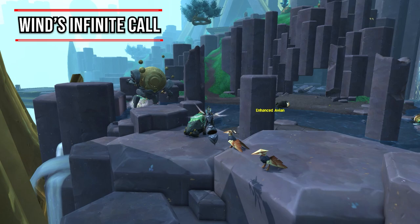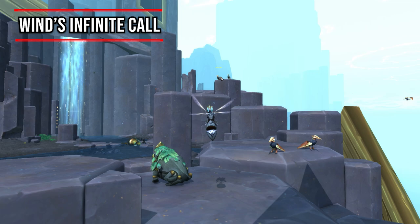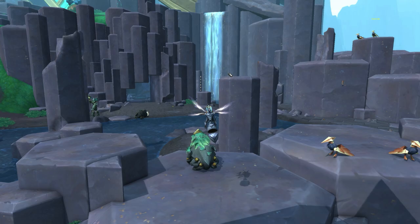The Wind's Infinite Call drops from Enhanced Avian mobs around Zereth Mortis — you can find these all over the island where the Sepulchre of the First Ones raid is. Unfortunately the drop chance appears to be around 1%, so good luck with this one.